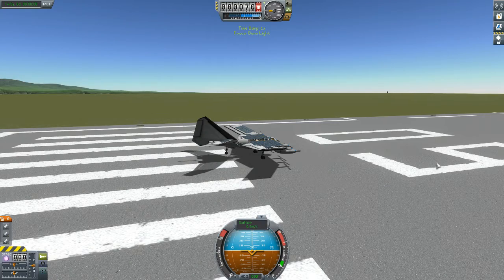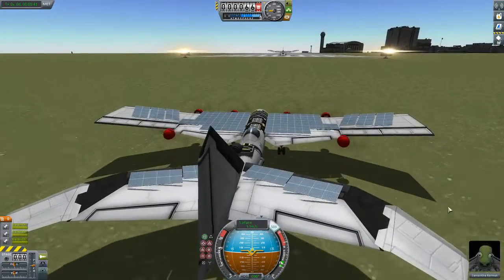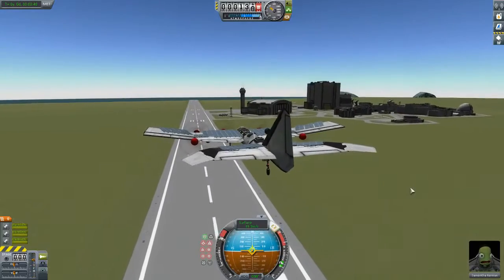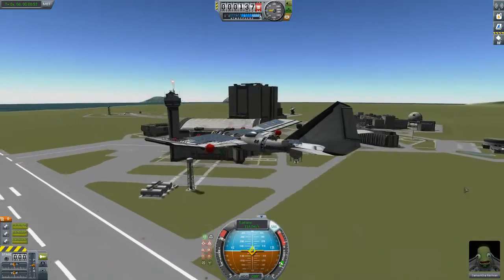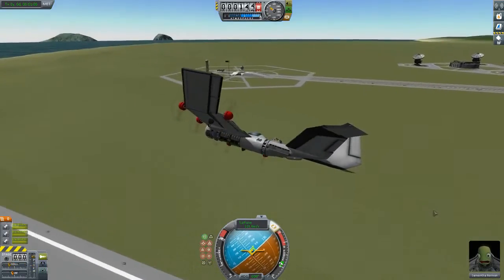Alright, revised rules: whichever vehicle finishes first goes to space. Are you ready for round two, Samantha? We're ready. Taking off right behind. Samantha breaking the rules, taking up the landing gear first. What's wrong with you, Samantha? Are you trying to lose? She's banking around early - you're supposed to go around the launch pad, not through it.